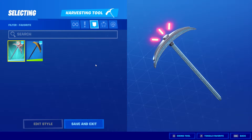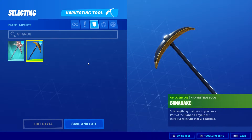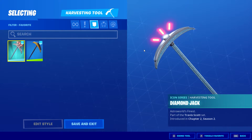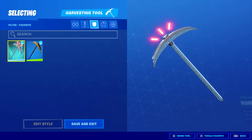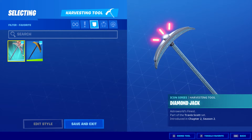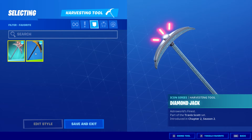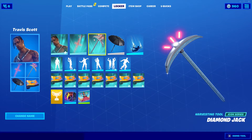One thing I noticed about this pickaxe is that it looks surprisingly similar to the Banana Axe from this season's battle pass. It's so similar that they basically reskinned the Banana Axe, put some diamonds on it, added the three red glowing things, and sold it as this pickaxe. That's a little bit weird, but just something to keep in mind. I'd say this pickaxe definitely looks better than the Banana Axe, but it is basically a reskin.